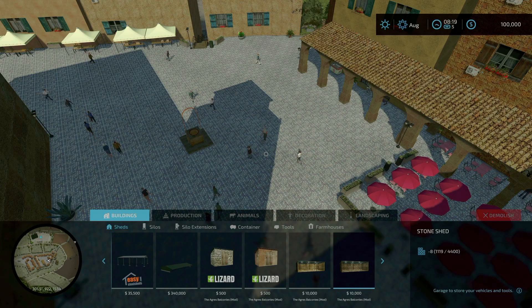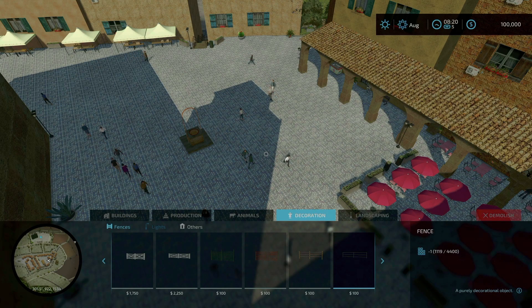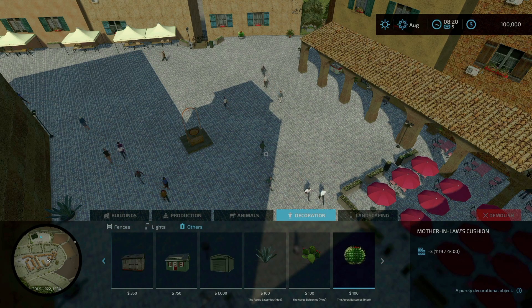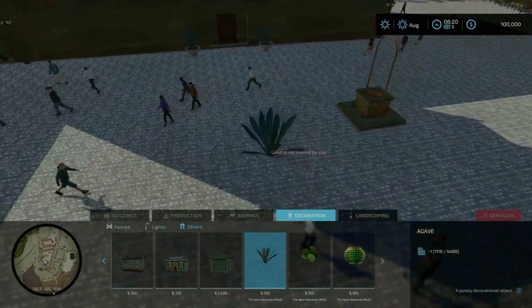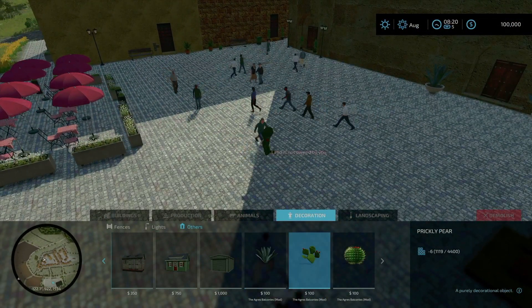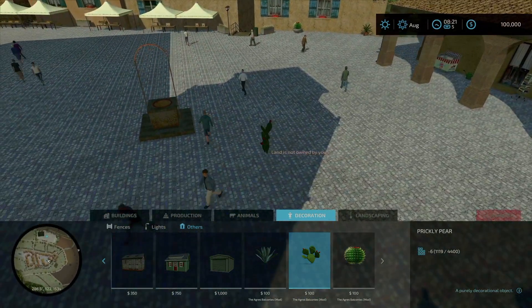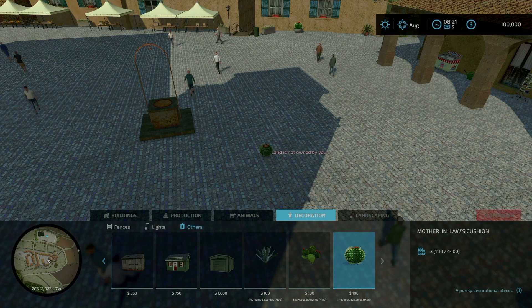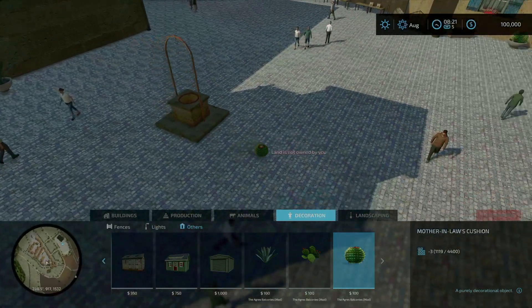Added placeable cacti. I think that'd probably be under decoration and maybe under others — yeah there it is. So agave, prickly pear, and mother-in-law's cushion. So yeah, that is a legit cactus name.